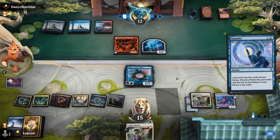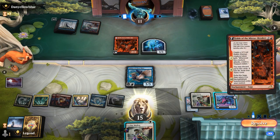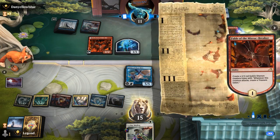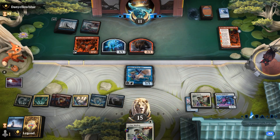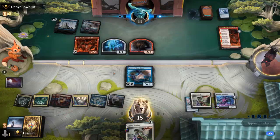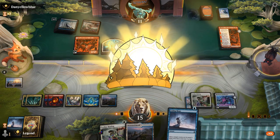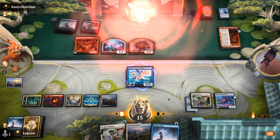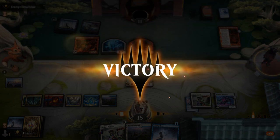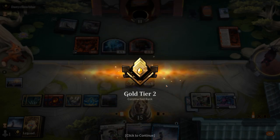Maybe best they can do is find another Haughty Djinn, which we can Binding. Just another Fable — that's fine, opponent at 11. We should be able to outrace them in the air. We attack and our opponent concedes. Just one hit from the Sphinx would have pulled us very far ahead, and we still have Binding. On to the next one.